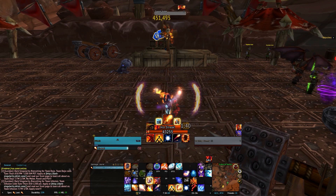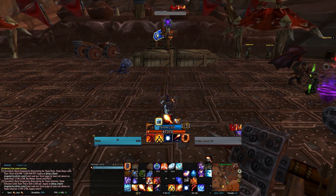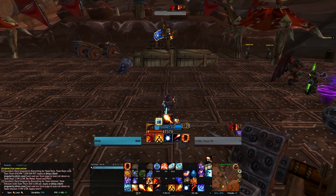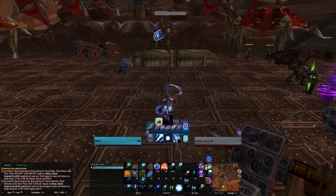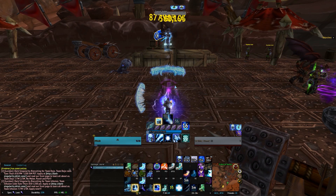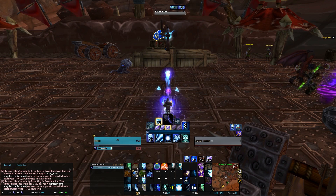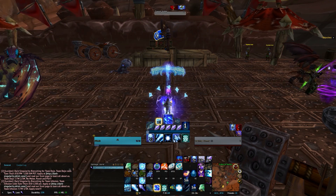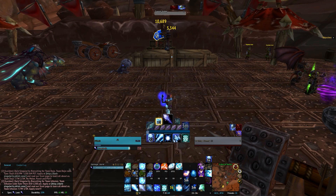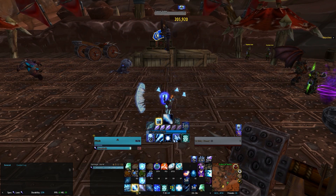I recommend using the links in the description below that take you to Icy Veins, and also asking friends or people on MMO Champion for tips on how to play classes like Mage. Once you have that information, you'll get a better understanding of why certain spells show up when they do. You can also go in blind and just follow what it says in the center of the screen — it will give you at bare minimum 90% of your maximum DPS potential. Cooldown usage, Rune of Power, encounter slowdowns, trinket usage, movement, and fight mechanics are all factors in how you can perform better as a player.